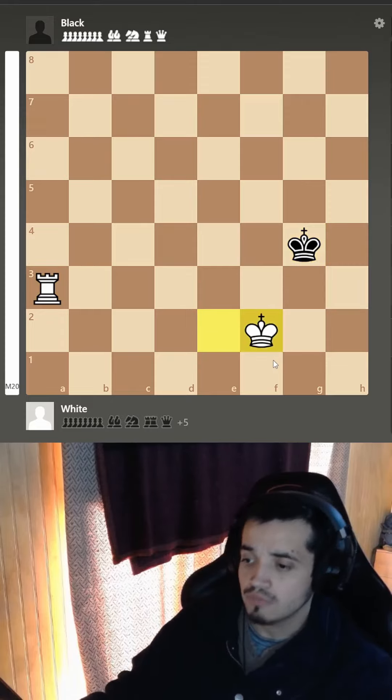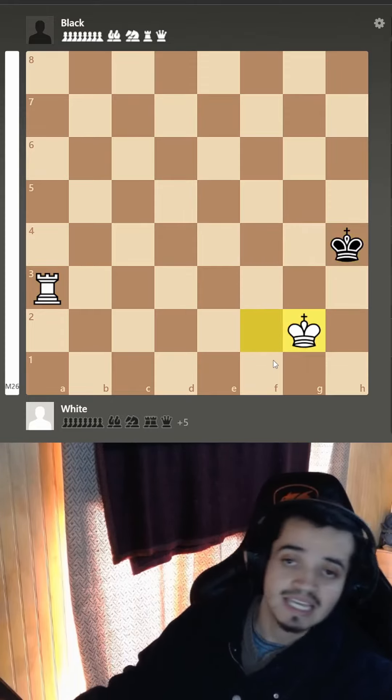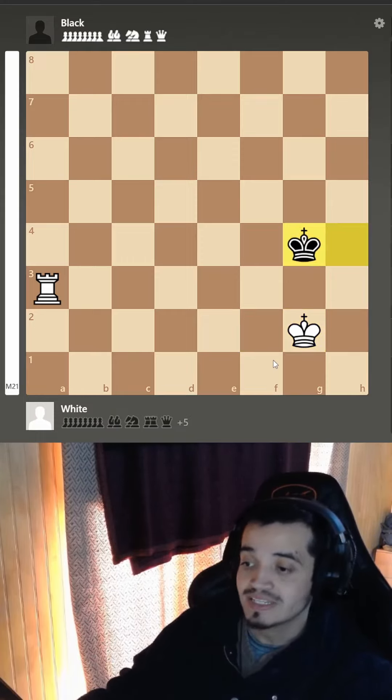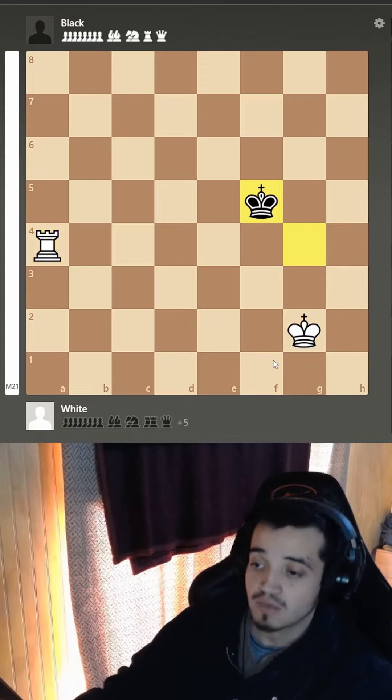After king e4 we continue to follow the king. What's very important about this technique is that it's got to be the black king the one that aligns with you, and not the other way around. So once the king is in front of you, you can get this check, and now you're making progress one more time.